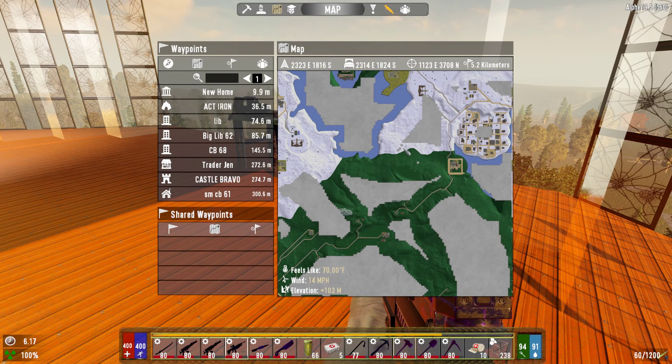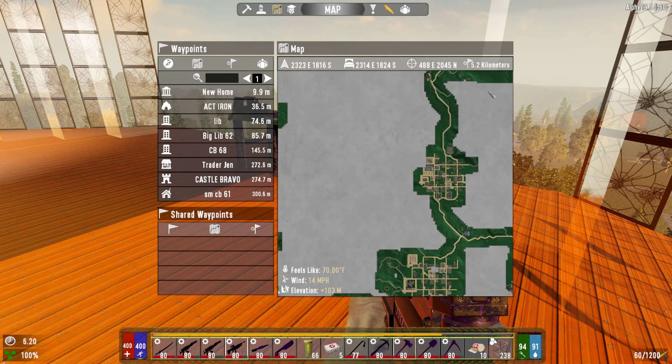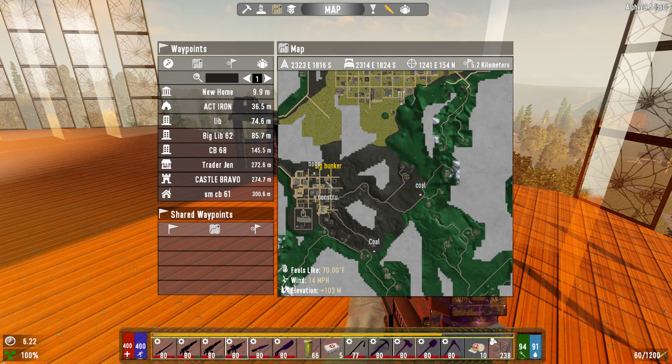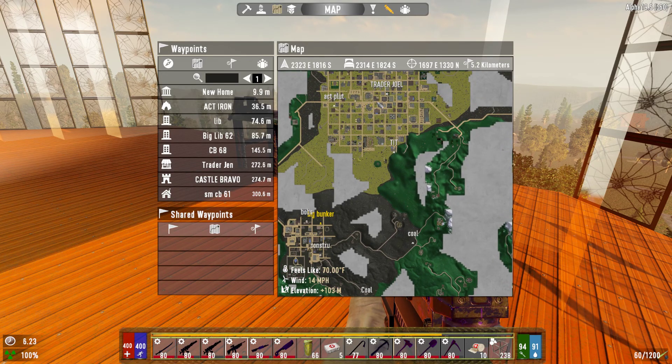Because in Darkness Falls you have to pay attention to the player level. You don't want them finding stuff too fast. We found the big bunker and I was probably only about level 70 — I shouldn't even be able to contemplate the big bunker until I can do radiation stuff.